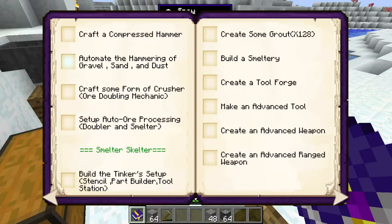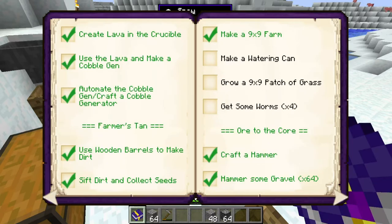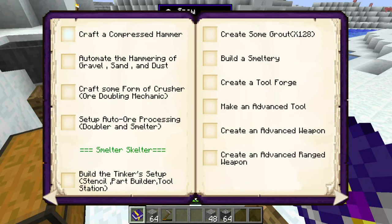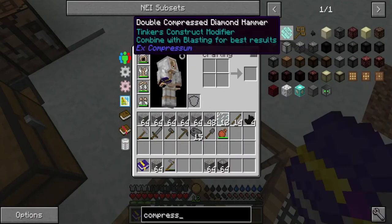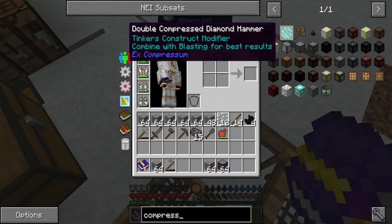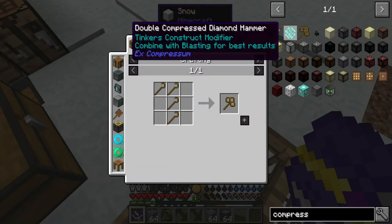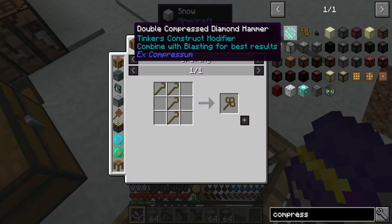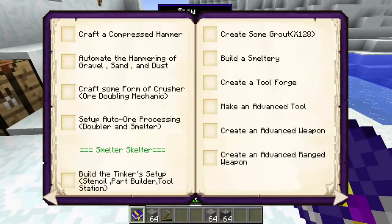I'm guessing they want all three automated - gravel, sand, and dust. I looked for a compressed hammer but this was all I could find - it's a double compressed and there's no recipe for it. I'm not sure if that is a bug. Combine with blasting for best results - sounds dangerous.